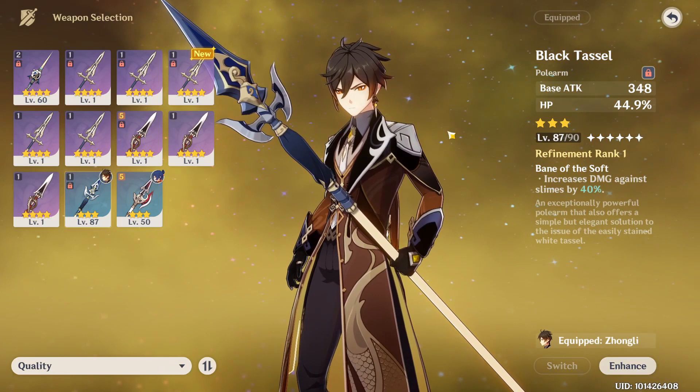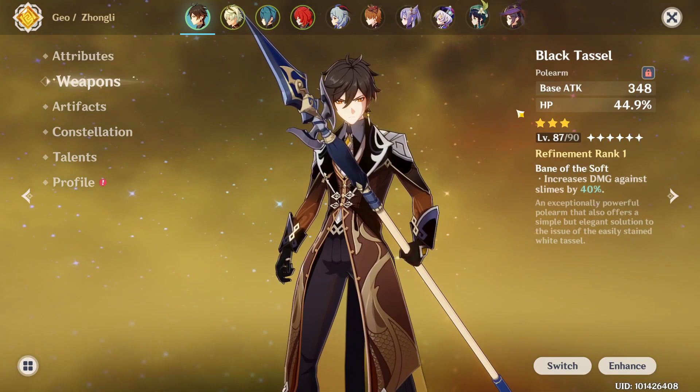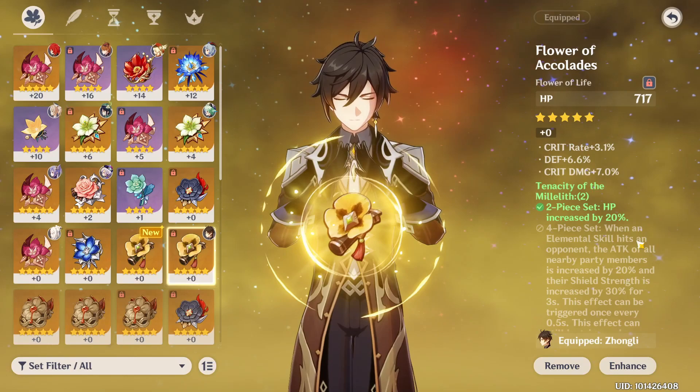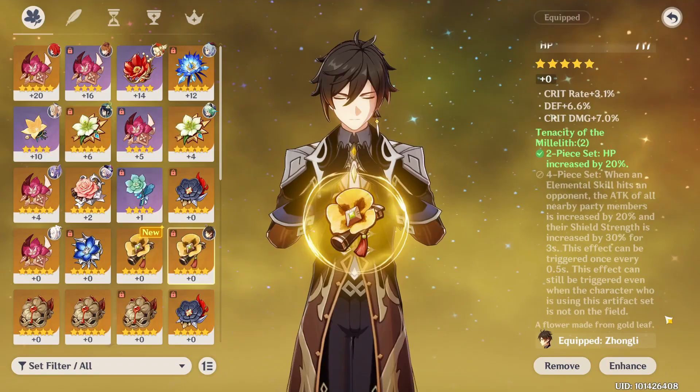At level 90 this becomes almost 50% HP. For artifacts, I don't even have a full set — I don't even have any artifacts leveled except for this one goblet. Get the Tenacity of Millelith — however you pronounce it — get a 4-piece and that gives you more HP, more damage for your party, and more shield strength.